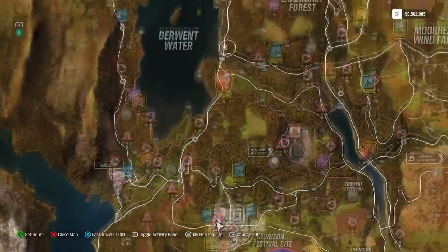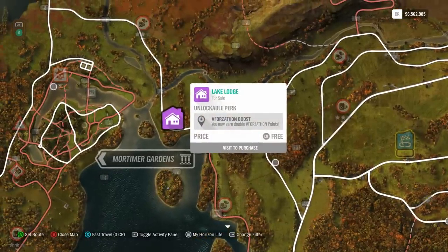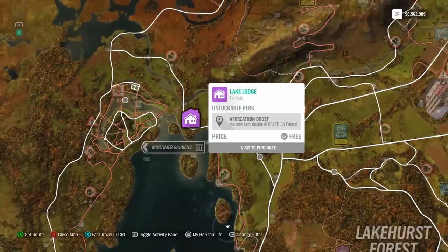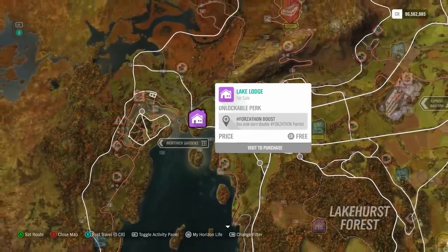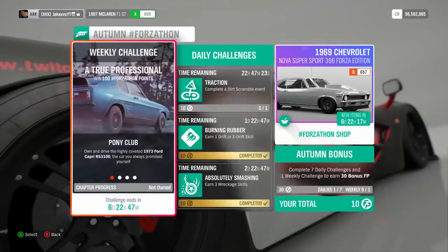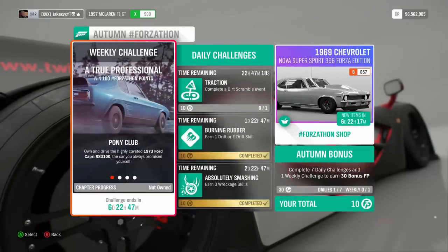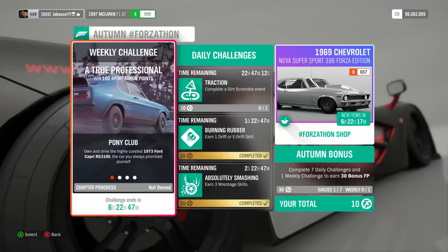So onto how to get the Bone Shaker: it's on the Forza-thon shop for 175 points. There is a house up here which you unlock with VIP for free, and it basically gets you to earn double Forza-thon points. If you're not VIP, I highly recommend buying this house no matter how expensive it is, because in the long run you're going to love having double Forza-thon points. With double points, you only really need to do the weekly Forza-thon challenge and it'll get you enough for the Bone Shaker.